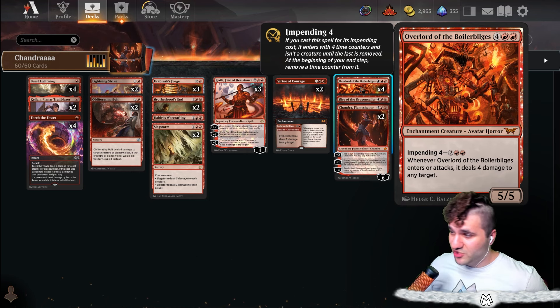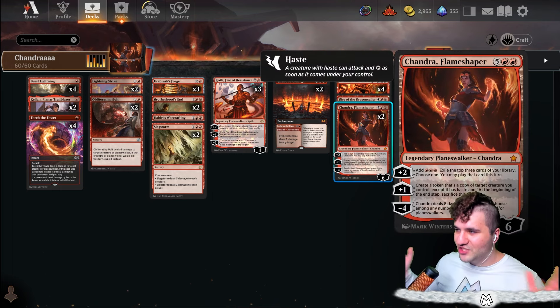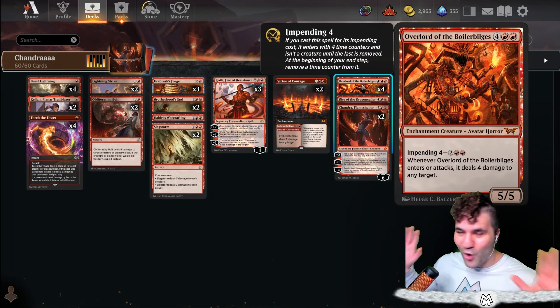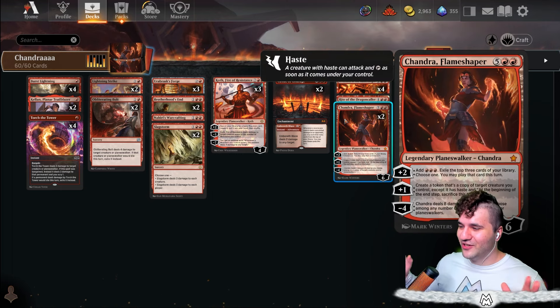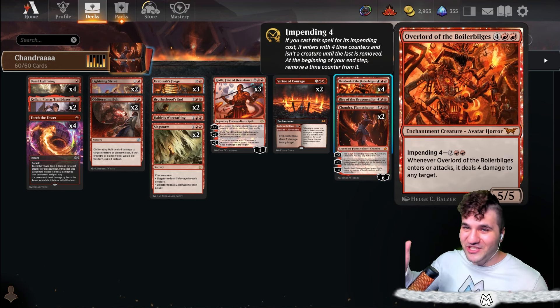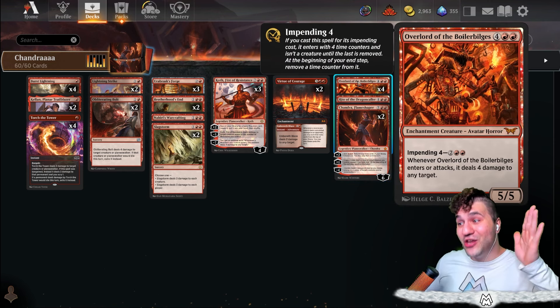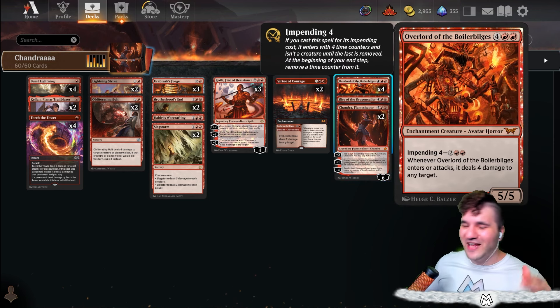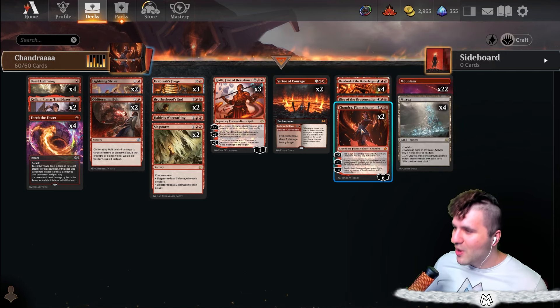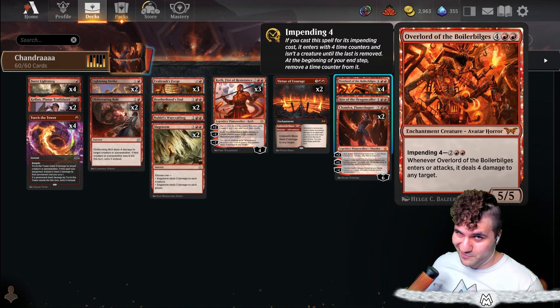The Overlord of the Boiler Bilges is something we like because it deals four damage to any target when it enters or attacks. If we can go with the Chandra and Overlord combo — take Chandra, copy the Overlord — the Overlord copy will deal four damage on entry, and then because it has haste via Chandra it will also deal another four when it attacks. That is pretty much the best thing this deck can do.